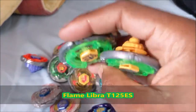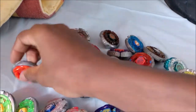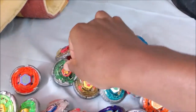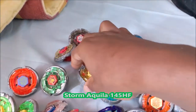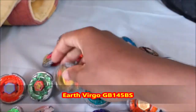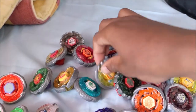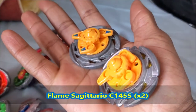I have two Flame Libras, both Takara Tomy, same combo T-125ES. We have Storm Capricorn M-145Q. Again from the Earth Virgo Random Booster, Storm Aquila 100HF. And then Earth Virgo GB-145BS. We have Rock Leon 100-145WB — I have two, again. Flame Sagittario C-145S.